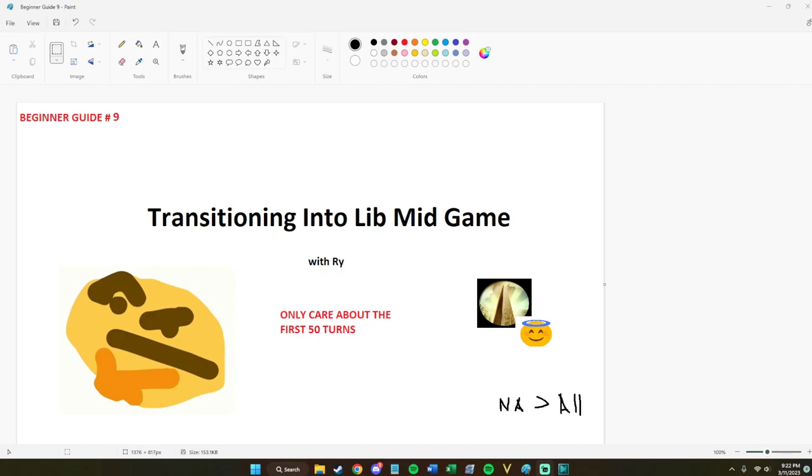Hey everyone, it's Rai bringing you episode 9 of the Learning Lech Mod series. In this episode we're going to talk about transitioning our Liberty games into the mid-game, how we go about that, common problems you might come across, and how to solve them. This is an extension off of episode 8, so if you haven't seen that, definitely go watch that first. I'd highly recommend watching them in chronological order — a lot of the concepts we started with are consistently used, so starting there is a good baseline.